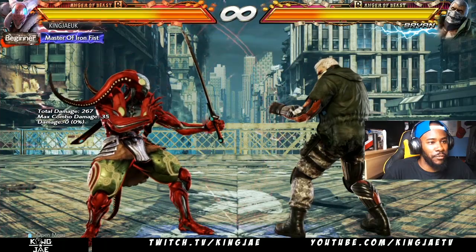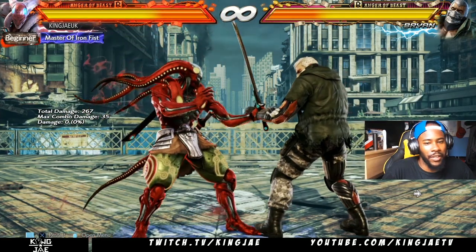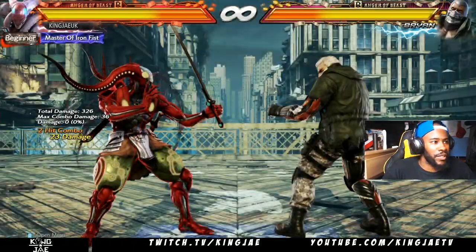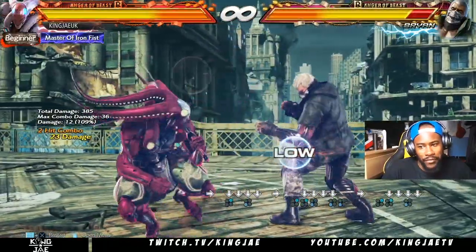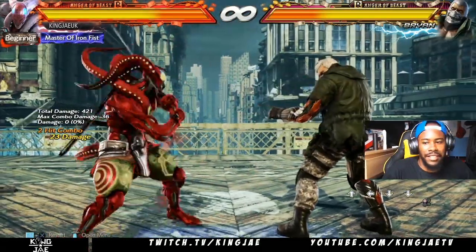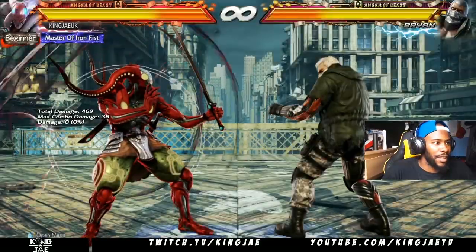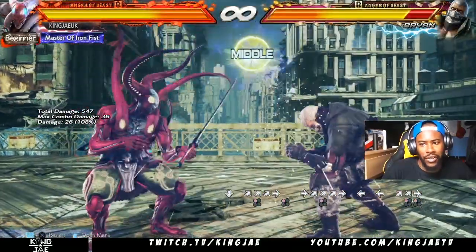So we're gonna get into key moves now. Let's get him off a stand guard so we can actually hit him. Back two-two is a really key move. Two down-forward three is really good if their life is low and you want to get a little bit of damage because you might not think they'll block it. Side step one is pretty good, side step four is really good, and up-forward one is a good poke tool with a lot of range.